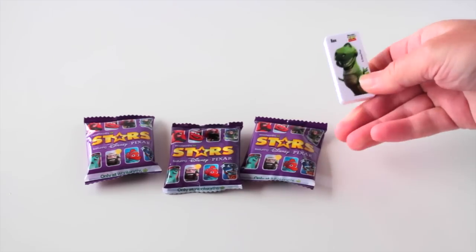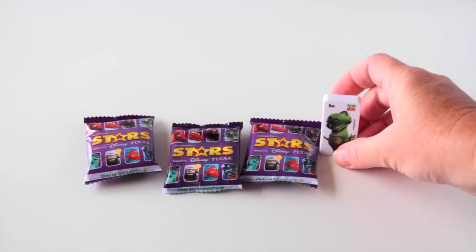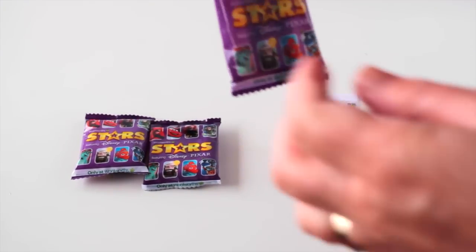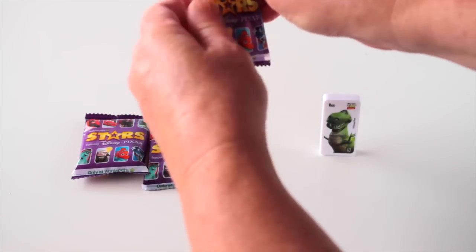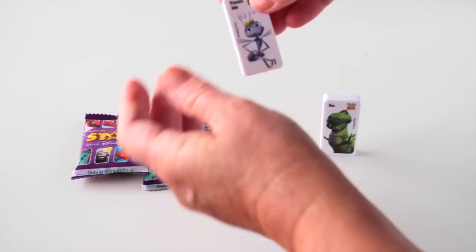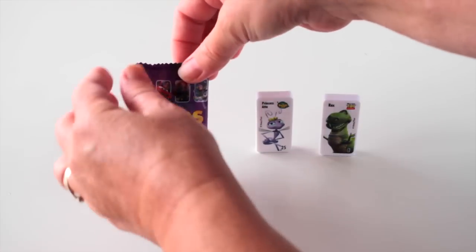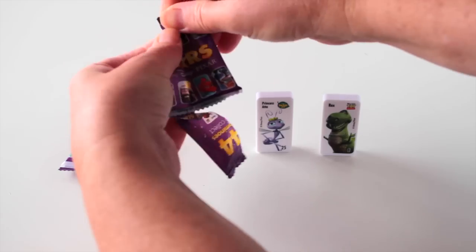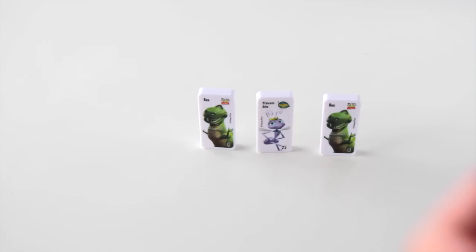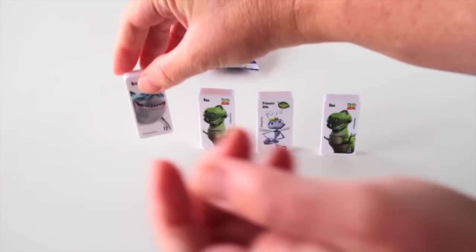And we've got Rex! And we've got Princess Etta. Next one we've got... there's Rex again. And the last one — let's hope we don't get a double. Oh, we've got Bruce.